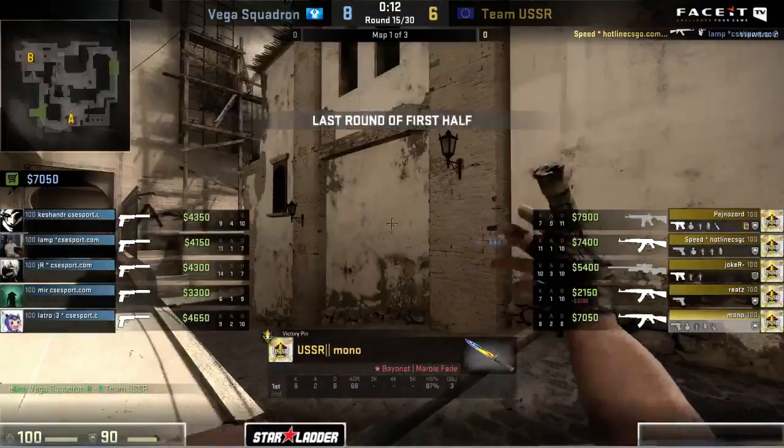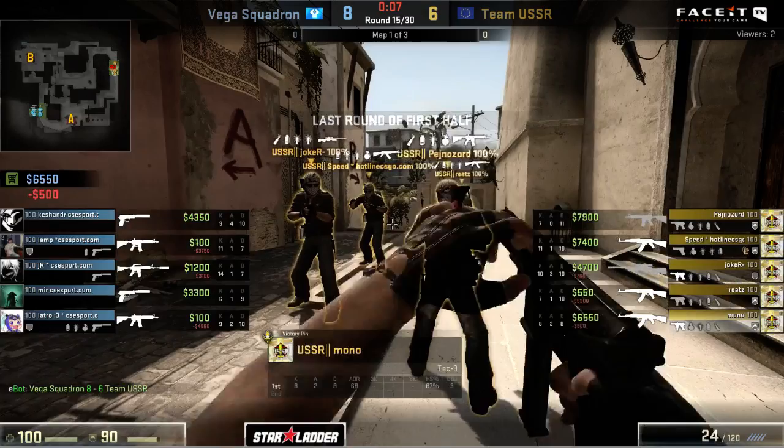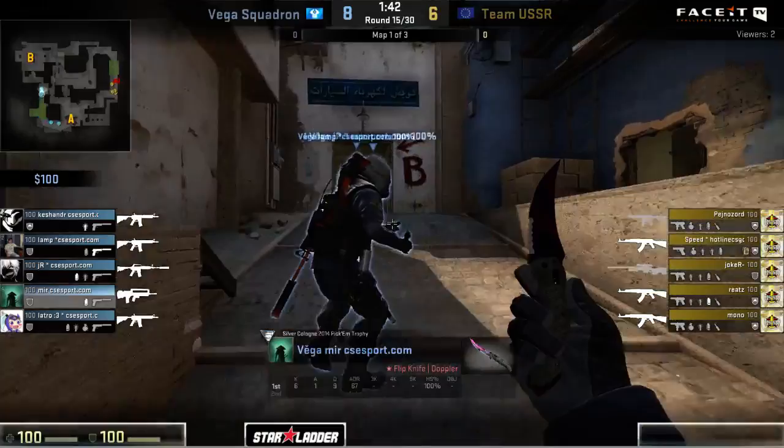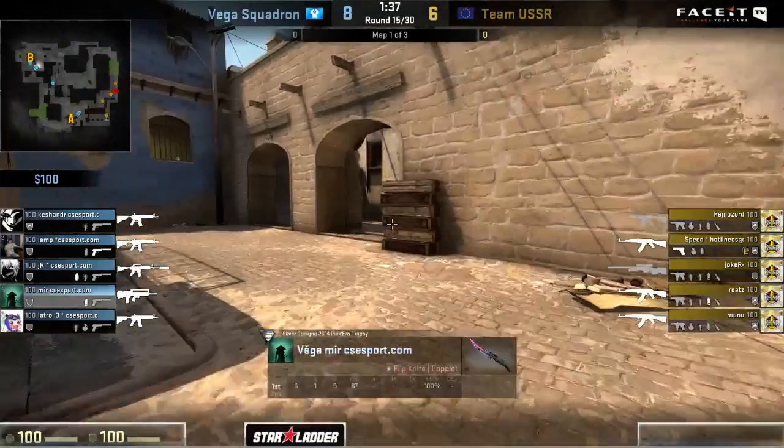But now the time is getting a little bit lower, he's going to try to walk back in, but the easy shutdown comes out from Speed there. That will be the point coming up from Team USSR - they're now up to six. This could potentially set them up for a seven to eight half here if they can pick up this one. We'll see the buy coming out from Vega, but in terms of utility on quite a few of these players it's actually going to be limited. For Mir, he really can't even afford a rifle - he's able to get the armor, and literally very very little utility at all besides a smoke as the only thing he's going to be able to grab.